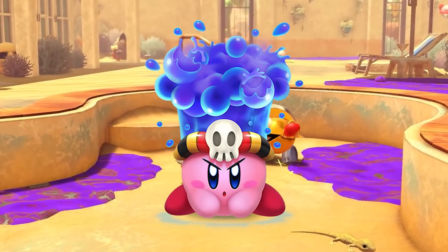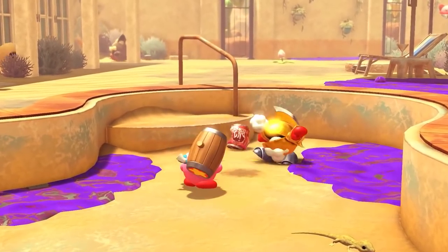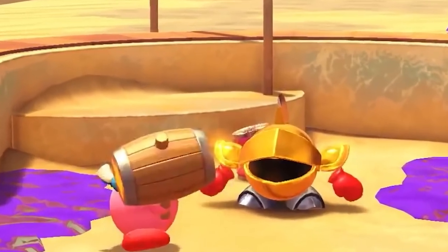It hasn't been used since Planet Robobot, so it could make for a fun addition. Either way, Kirby is using the newly confirmed Hammer ability, which isn't too surprising, while a larger brown version of the fox enemy walks in the background. But did you notice something else? There's a scandal on screen — next to this recliner is a martini glass. Implied alcohol in my Nintendo game? The shame.